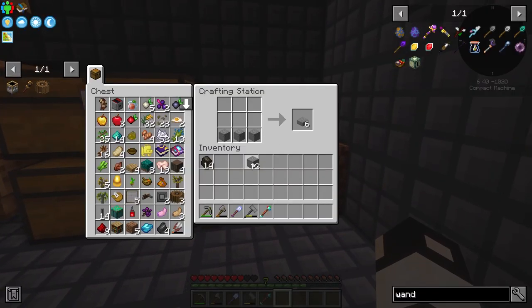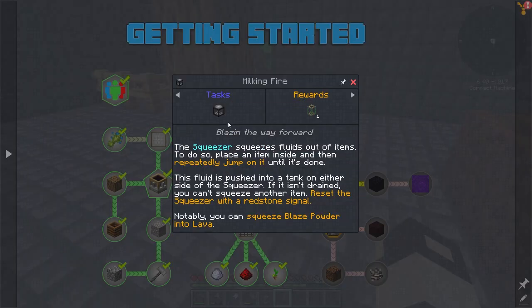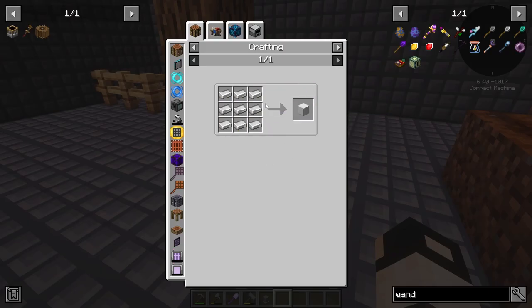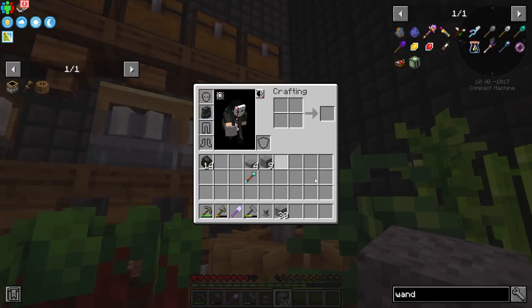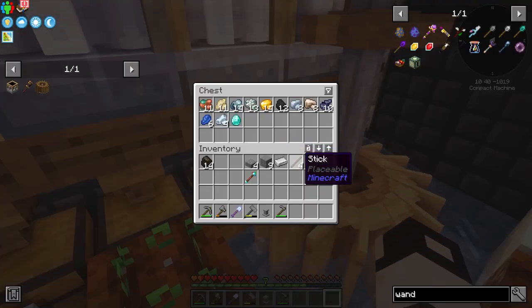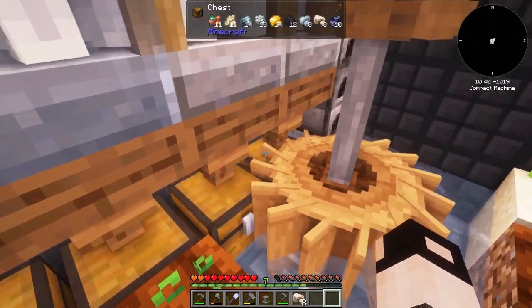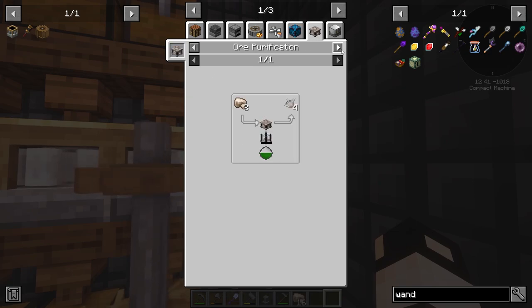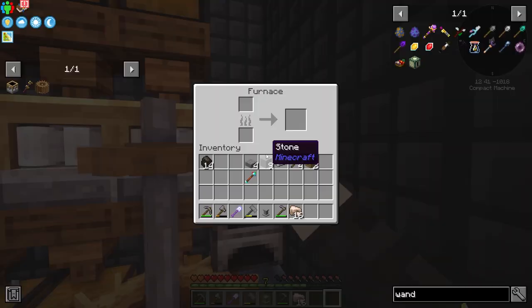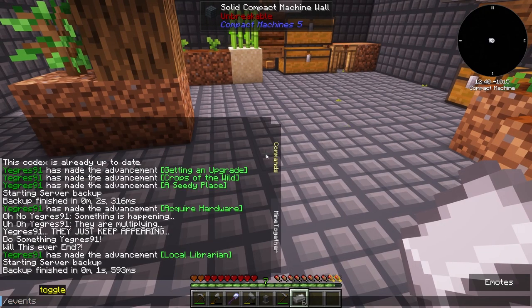We need a squeezer, which requires a lot of iron. Let's sieve about 30 gravel and see what we get. We got quite a lot of iron, one emerald, and one diamond — amazing! I'll smelt it all down for ingots. Also worth mentioning, there are events in this pack like bees — similar to Stone Block 3 — though bees don't seem to spawn inside compact machines.